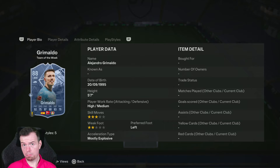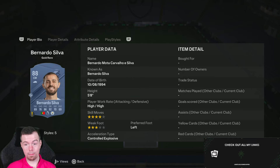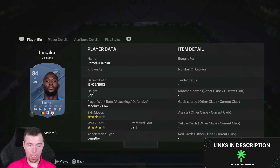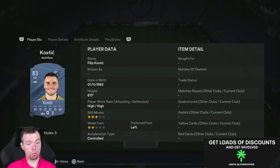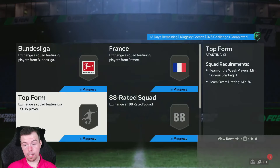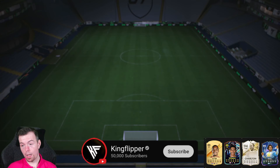Five 88s, one 87, three 84s, and two 83s is the cheapest way to do an 87-rated squad at the moment — unfortunately 40k for informs. Grimaldo is the cheapest if you're planning on buying. Your 88s are 15.5k, Brozovic and Kostic are 900 coins each, so it's 120k at the moment — looking between 115k and 125k to do an 87 with an inform. Crazy how cheap the fodder is. Prime Electrum players pack is the 25k reward.